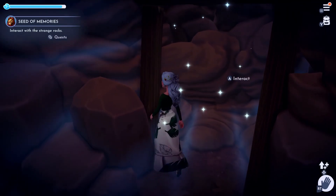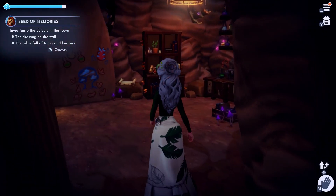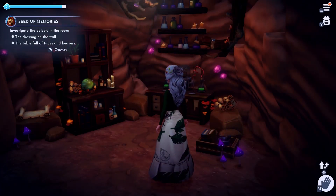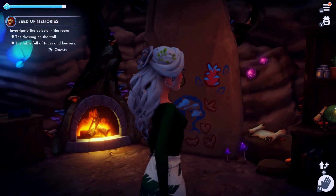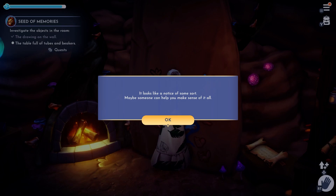We're just going to interact with that, and now we're in the secret room — this room is so neat. We have to look at the drawing on the wall and the table full of tubes and beakers. We'll just walk up to the drawing. It tells you it looks like a notice of some sort — maybe somebody can help you make sense of it all.